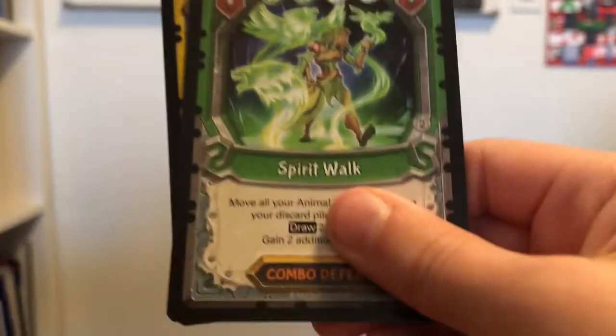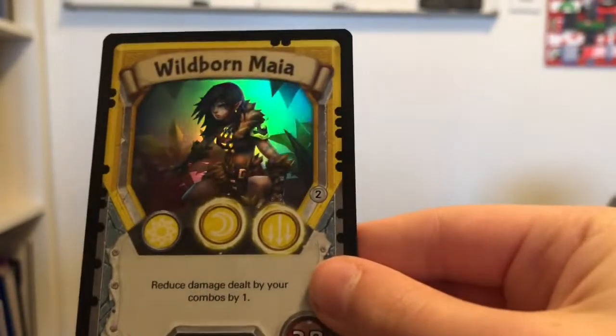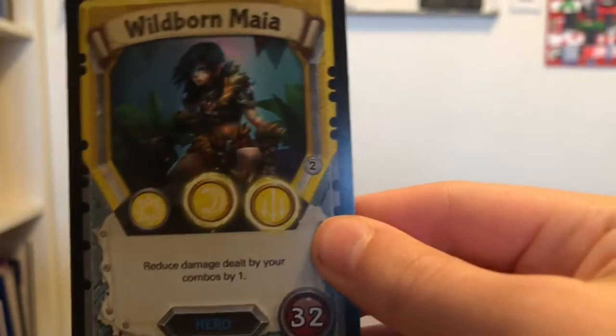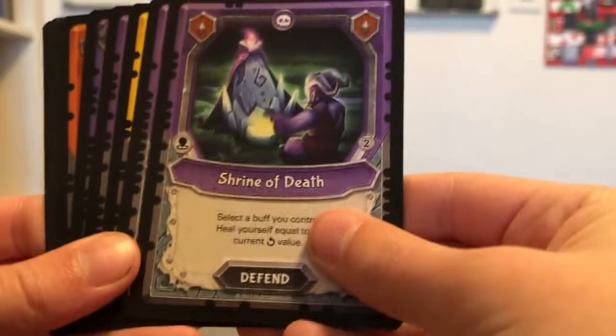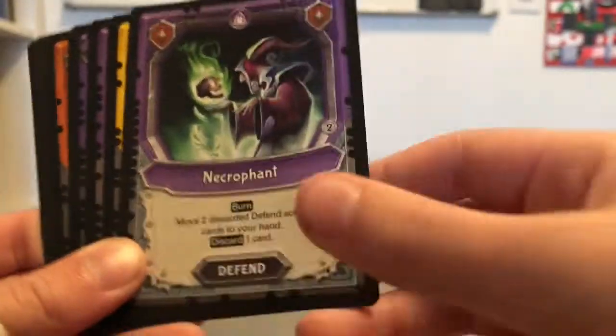A Spirit Walk — that's good, I like Spirit Walk — and a foil Well Born Malia. She's pretty good. I like her. Racking up the rare combos tonight. Next pack: a Cripple Nurse — trying to death — that one's hard to pull off but it's pretty amazing when you do.